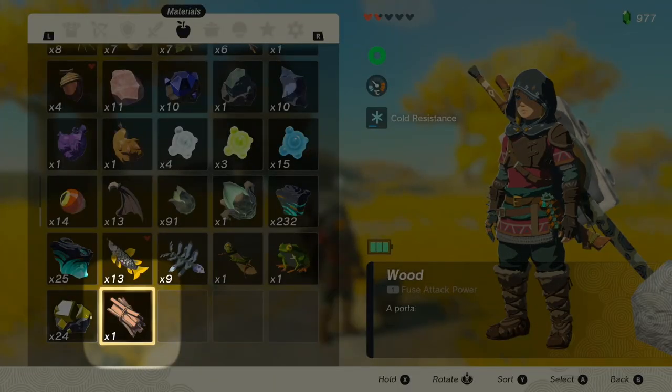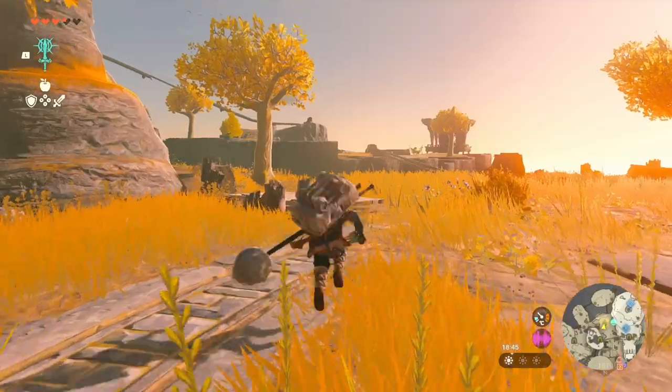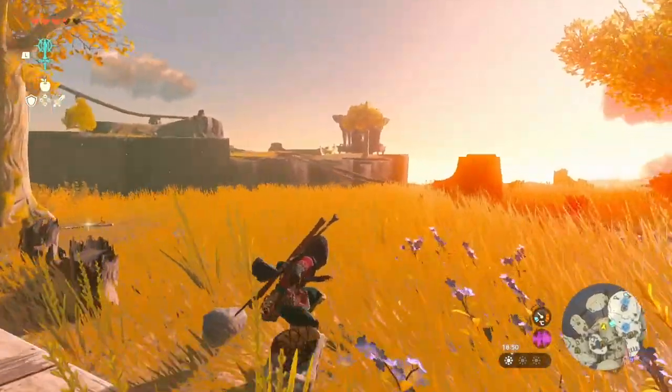You'll also need an item in your pockets with just one item for this to work. You'll need to perfect your shield surfing by holding your shield out with ZL, then jumping on it with X followed by A.